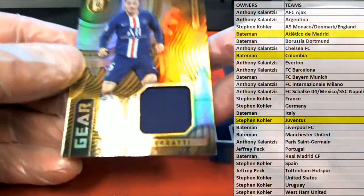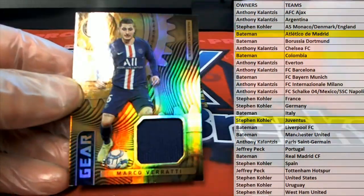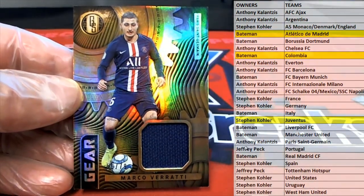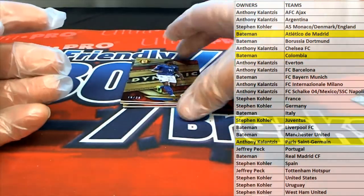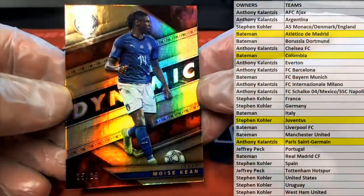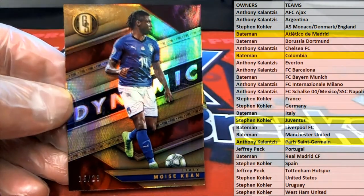Marco got a gear card, 50 of 79 — that's awesome. Check it out, Paris Saint-Germain, that's coming out to you, nice one there. Harris, Paris Saint-Germain — here we go, 15 of 29, Kean right there. Check that out.